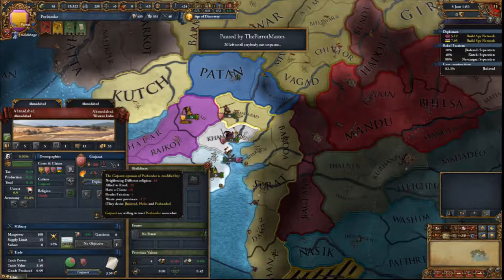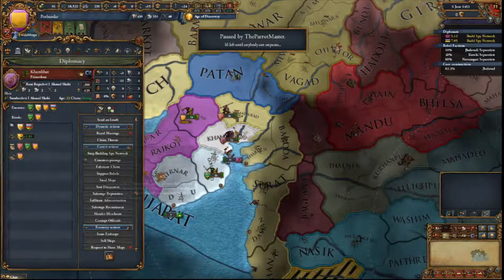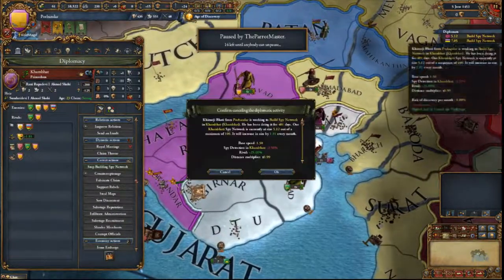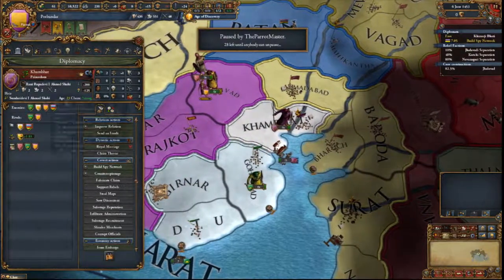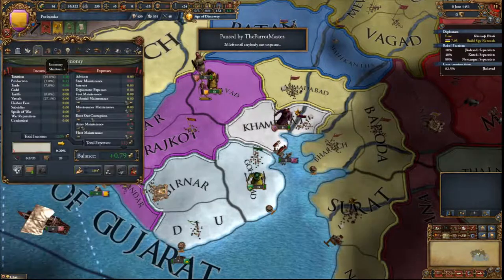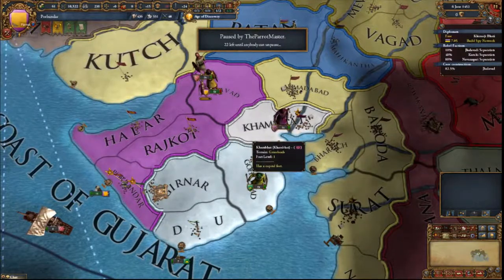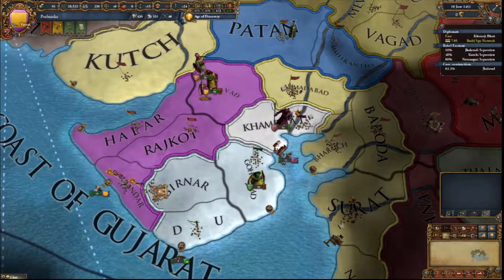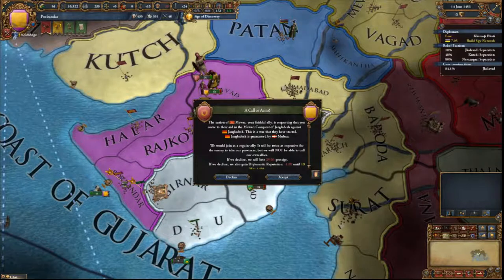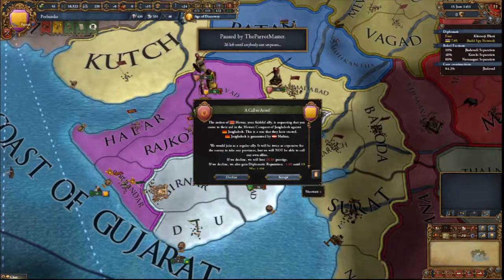Gujarat wants my profits, minus 177 relations. I only have minus 32 cause they want my provinces and we have a different religion. Uh oh. I hope you have your army maintenance up. I don't — put it up! Who declared war on you? Mawar called me into a war, so I won't be able to do anything.